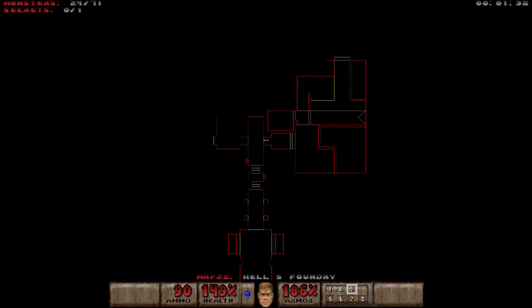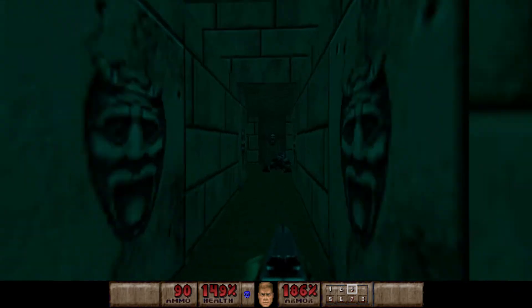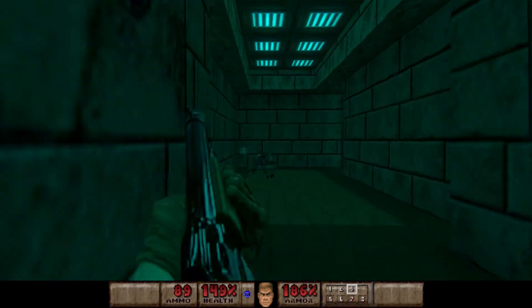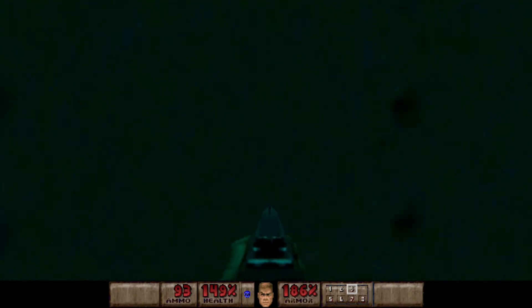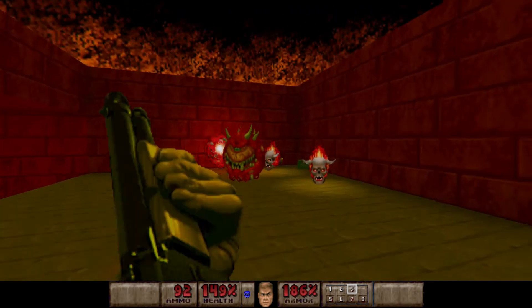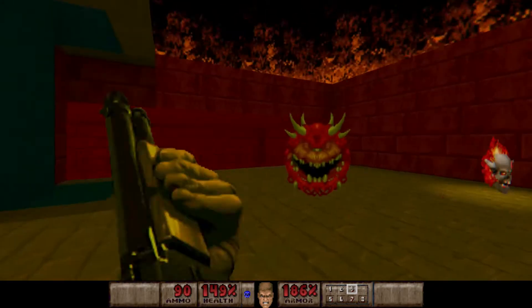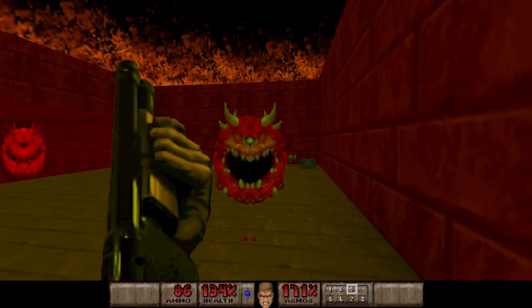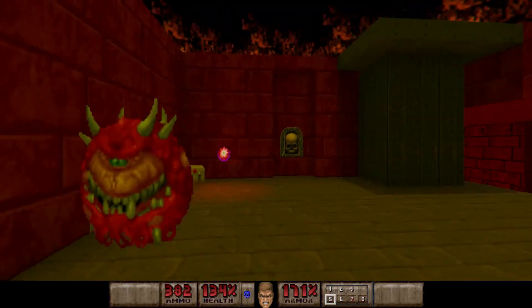There are 71 enemies on this level and only one secret, which we won't be getting until the end of this map. So we're now going to come this way, kill this shotgunner, and go down there with another caco demon. I think the second one woke up, which is below us. I'm going straight into that — yep, here he comes. Let's just use the chain gun real quick.